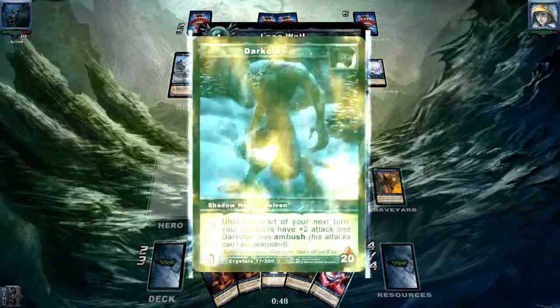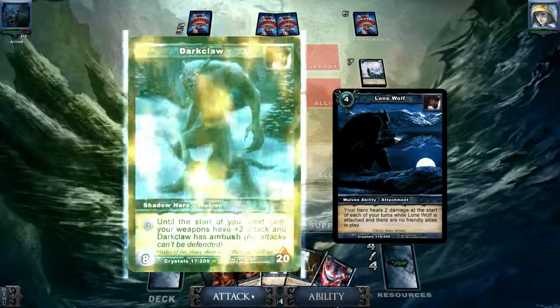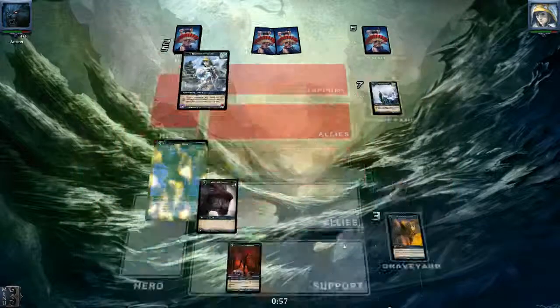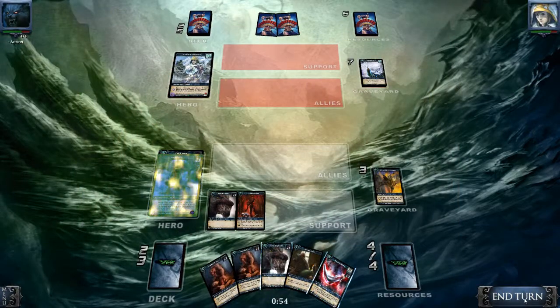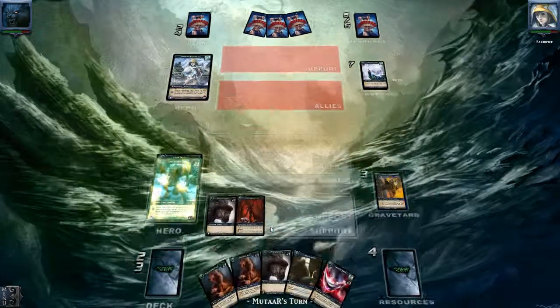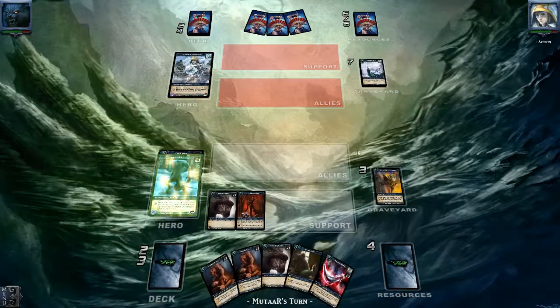We've got nothing really exciting to play so let's just hit him for one more. We'll save up our shadow energy for drawing a Speed Strike, which we haven't seen yet. It's good for me that I already removed his Dome of Knowledge.